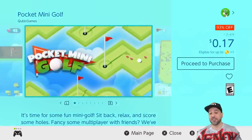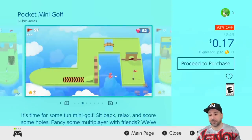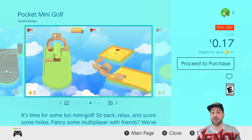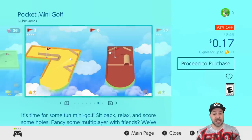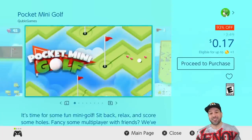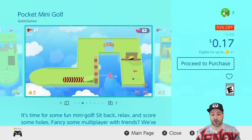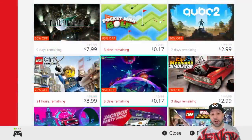The next game is part of the Cubic 17th anniversary sale — Pocket Mini Golf, right now 93% off making it only 17 cents. As mentioned, if you don't see 17 cents, follow the instructions in my Cubic game anniversary video to get access to the sale for another three days. The game is self-explanatory: it's mini golf on the Switch, and for 17 cents it's just tons of fun. The courses are very varied and it's a decent game especially at that price.